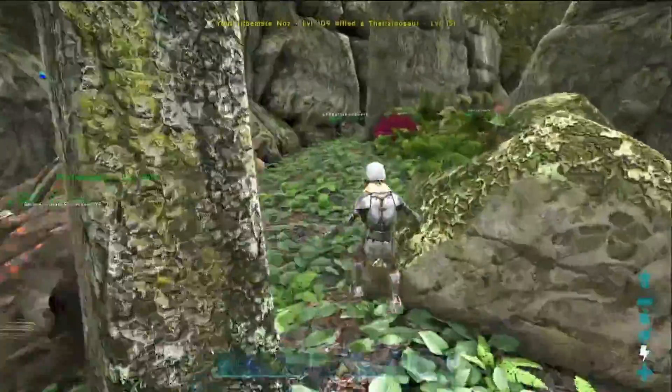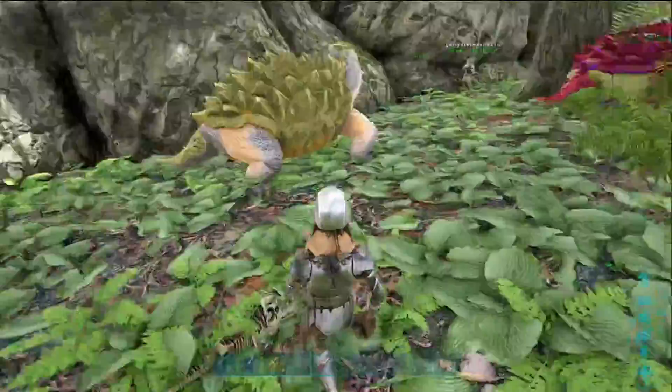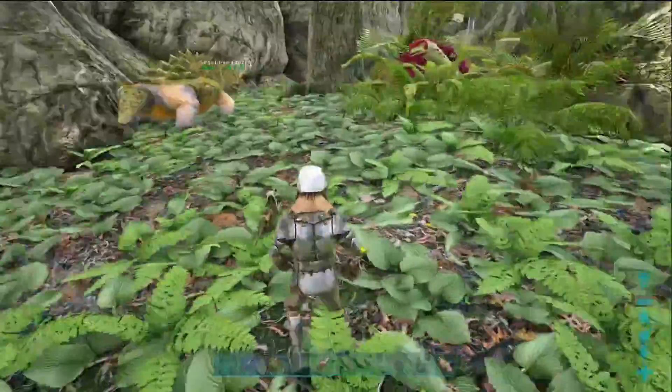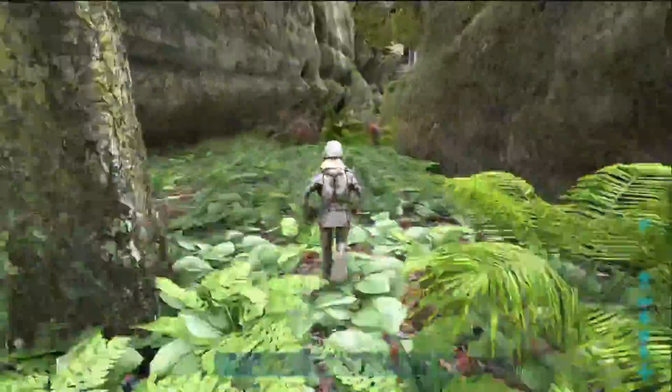So basically we used a parasaur to locate his base, flew it around Valguero where he just happened to be located. We came across a few different bases and when we found the one that belonged to him, we calculated our approach and struck when the iron was hot.